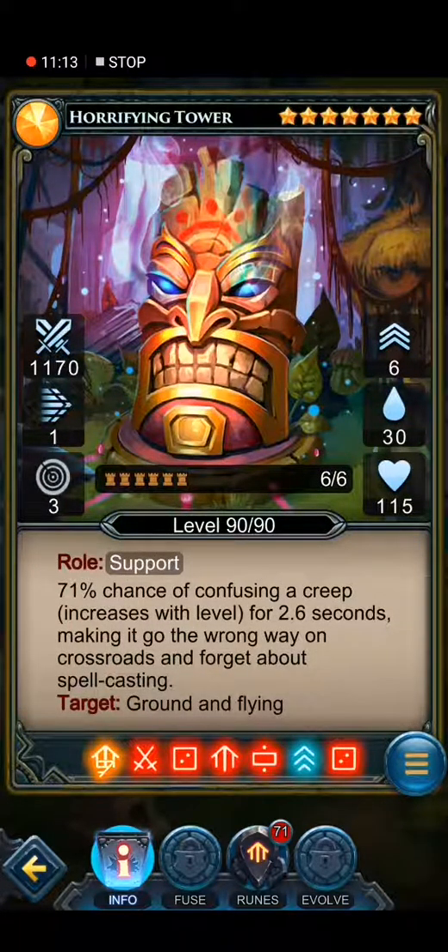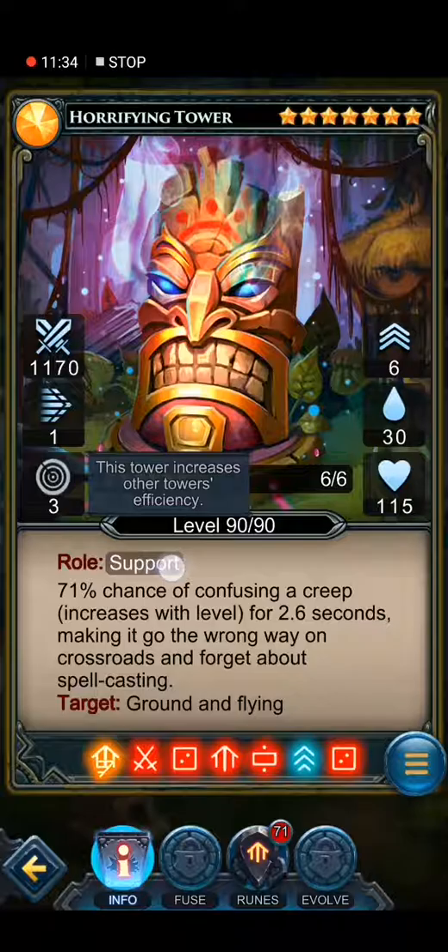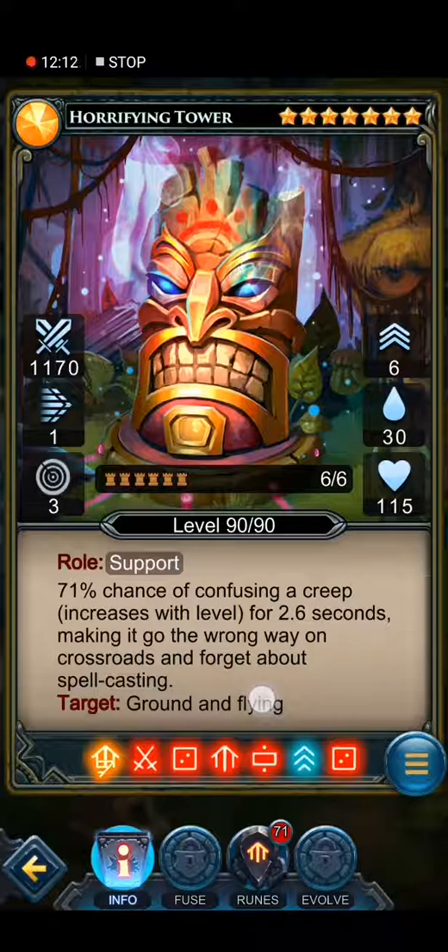This is the horrifying tower — legendary, seven stars, nine upgrades, 40 cost to deploy, 115 health. No damage, no speed, nearly no range, but when upgraded to level 6 the range becomes really good. This is a support tower — I don't bring it all the time because it's a bit dodgy. It has a 71% chance to confuse a creep, increasing with level, for 2.6 seconds, making it go the wrong way at crossroads and forget about spellcasting. I'll show you in a future video against which bosses this tower is the best. Targets ground and flying only, not underground.